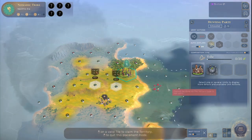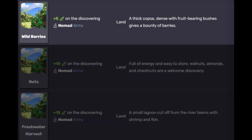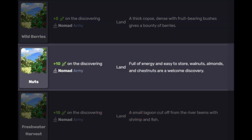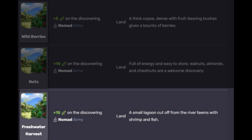Let's deep dive into food. In order to grow your hunting party, you need at least 20 food. You can get food from food curiosities that appear on the map. There are three potential food curiosities: wild berries, which give you 5 food; nuts, which give you 10 food; and freshwater harvest, which gives you 15 food — that's almost a new unit. You can also get food from fighting animals.